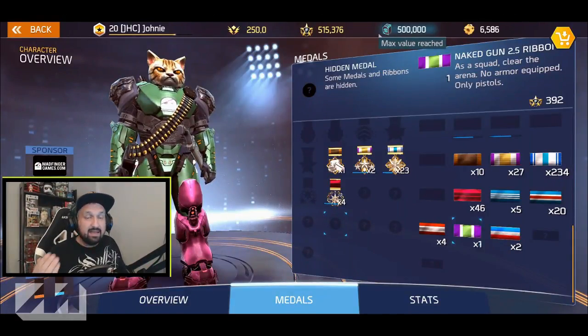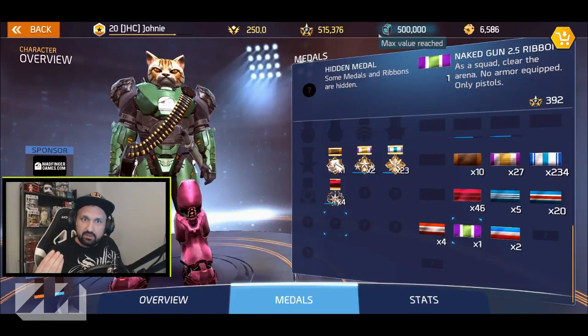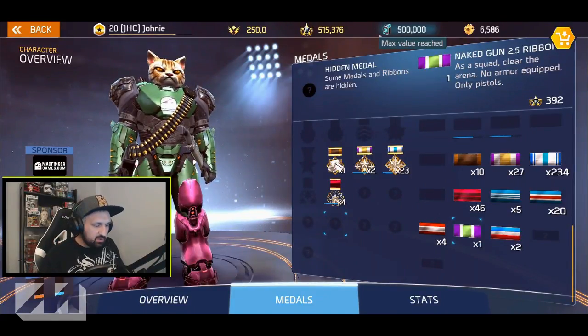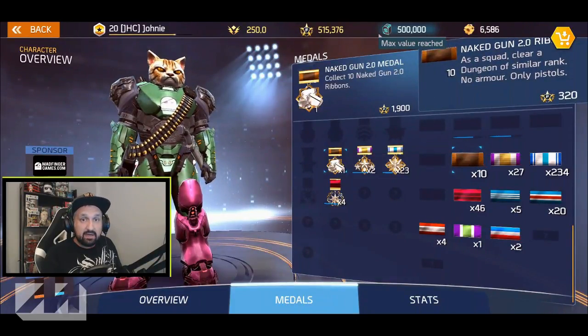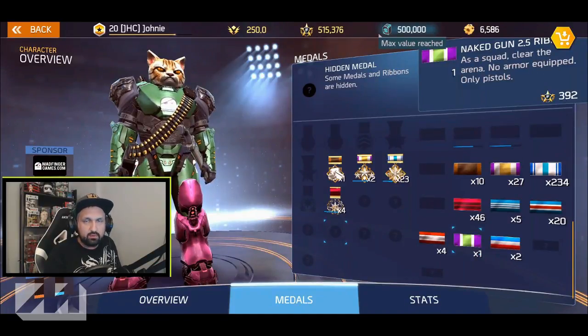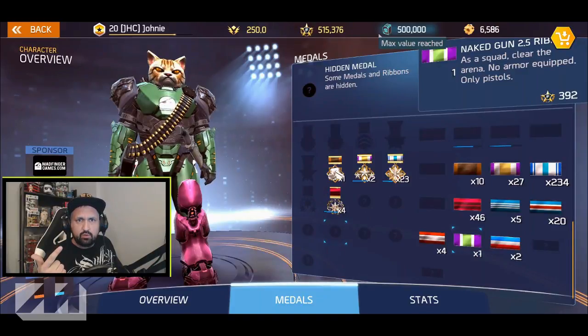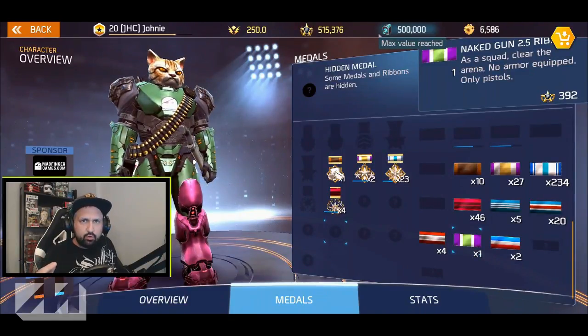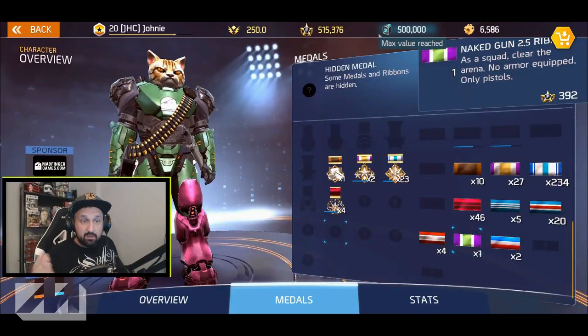Here it is — the Naked Gun 2.5 ribbon. Here's the full description: as a squad, clear the arena, no armor equipped, only pistols. If you read the description, it's the exact same as the Naked Gun 2.0 ribbon, but it says 'as a squad, clear a dungeon of similar rank, no armor, only pistols.' A lot of people got Naked Gun 2.0 just by clearing the Voltaic Fist naked with pistols. You could even wear cosmetics in 2.0, and you could use some skills — but no damage skills. So no sentry gun, no grenades, no am bomb, no stunner because stunner deals a little bit of damage. But in Naked Gun 2.0 you could use supercharger because it increases your damage but you still deal all the damage with the pistol. You can also use reflector skin since it's just a defensive skill. So why is it that nobody ever got Naked Gun 2.5 yet? Something's gotta be bugged somewhere.